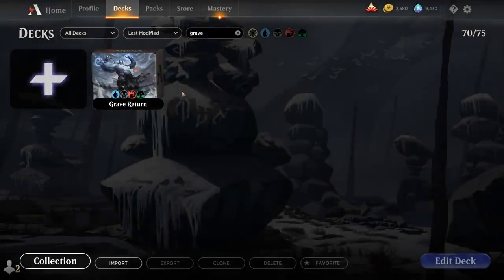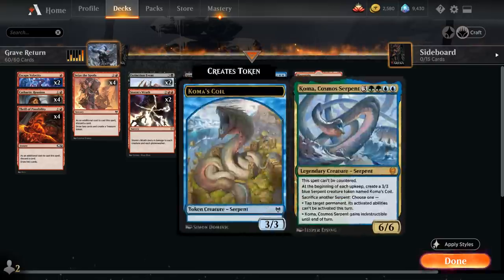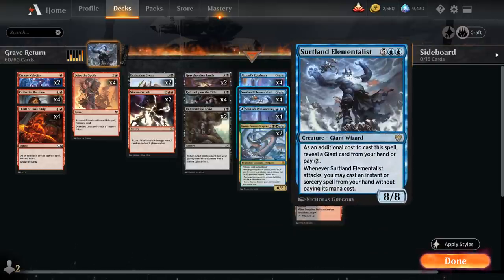Hello and welcome to another Standard Games video. Today we're taking a look at a Reanimator combo deck featuring a pretty unusual card that you may have noticed in the Mastery Pass but probably haven't seen in play yet — that is Surtland Elementalist, a 7 mana 8/8 giant wizard which has an additional cost to cast.